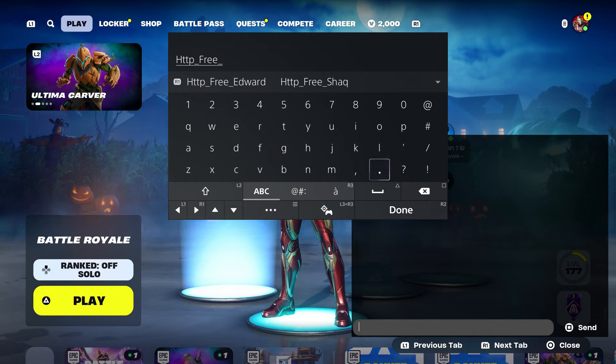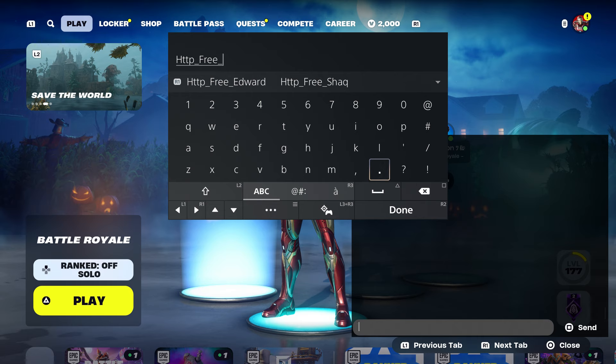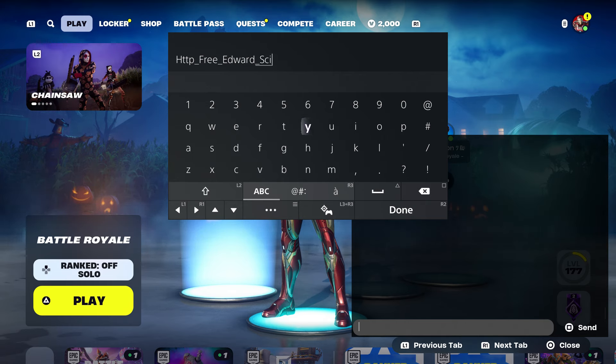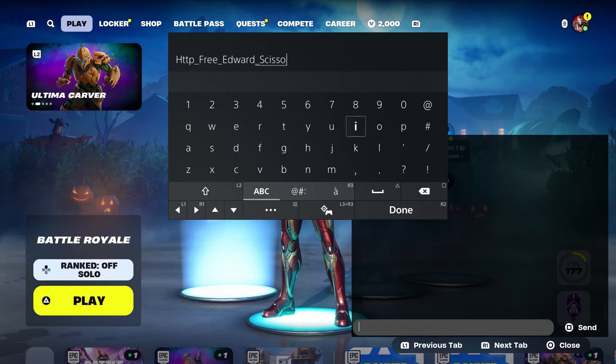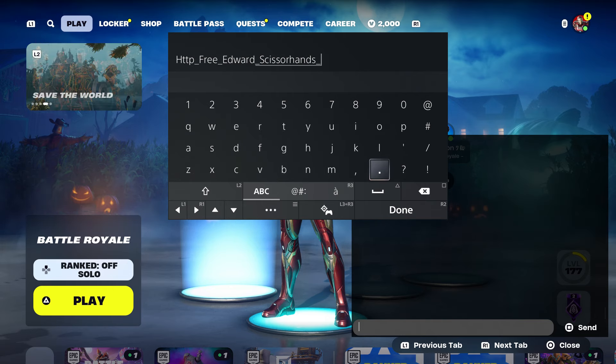The next thing you're going to do is put the word — his name — which is literally this right here. Put the underscore and then put 'Scissor Hands', just like I'm showing you. Just like that — Scissor Hands.